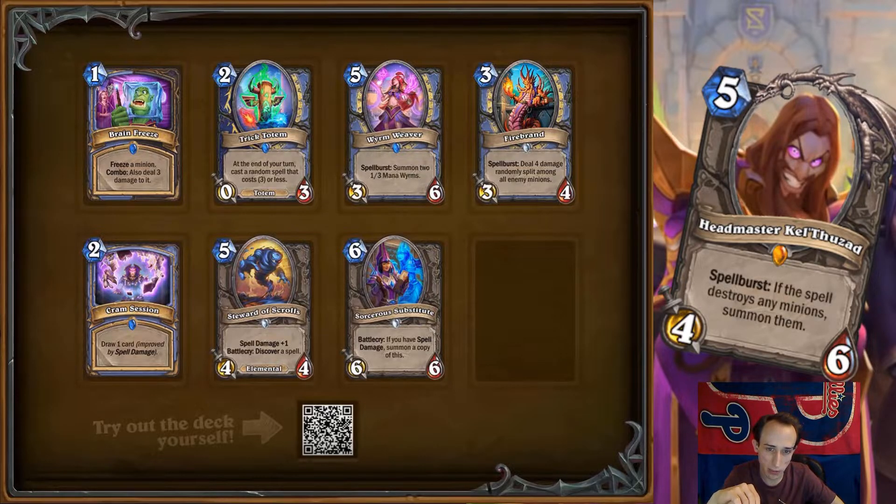I think Trick Totem has a place in basically every totem shaman and probably even other types of shaman just for the early game tempo. I'm not so sure about putting it in mage — mage has a lot of targeted and generation spells that cheap, but it also gets random secrets, so getting a random secret is usually fine, especially something like Netherwind Portal. I don't think it's an auto-include in mage the way it is in shaman.